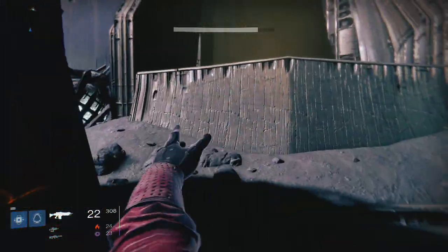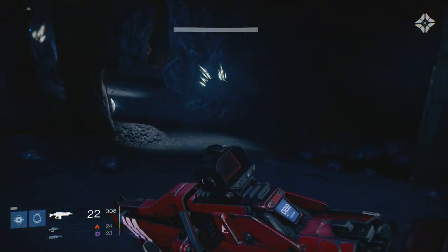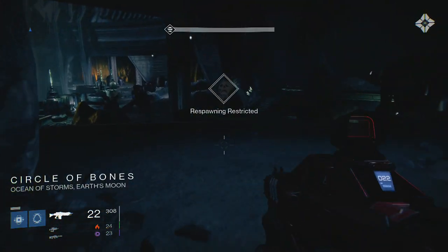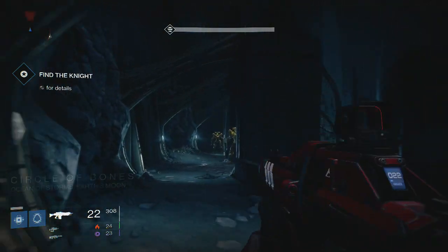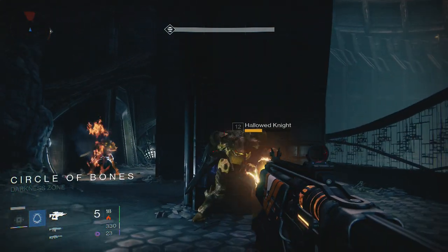Push through now. Here we're going to come to the second and third actual targets. Once we come up, come out the top — the mission will tell you to go right, but actually we're going to make a left and come around these steps. These are also Hive Majors, and these are the guys you want to take out to get your bounty.